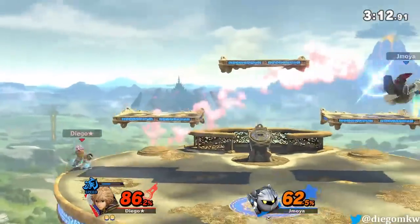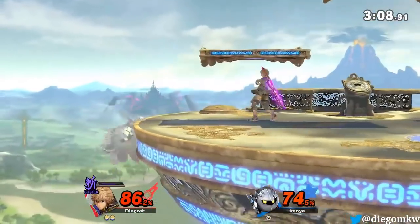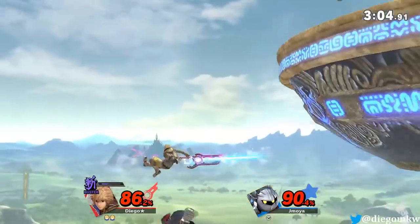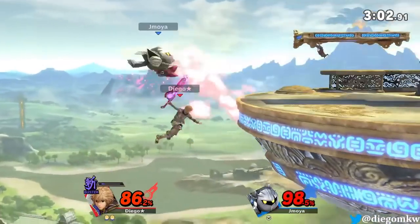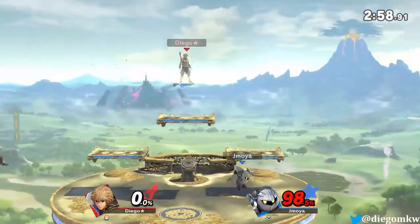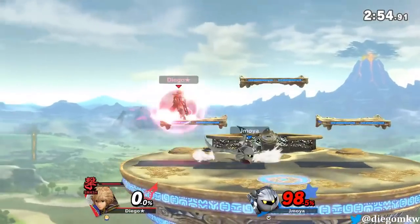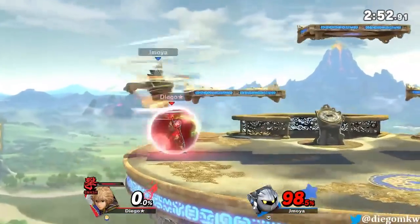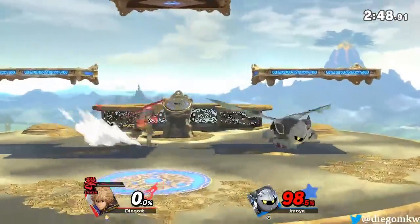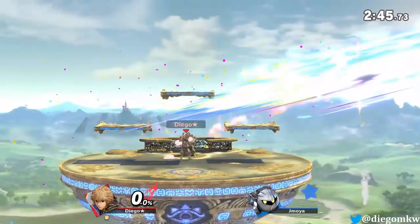Let me try and focus on what I can do here. I meant to press Jump. He didn't expect that — I just went backwards and then hit a forward smash.